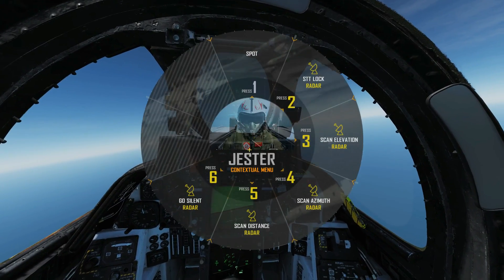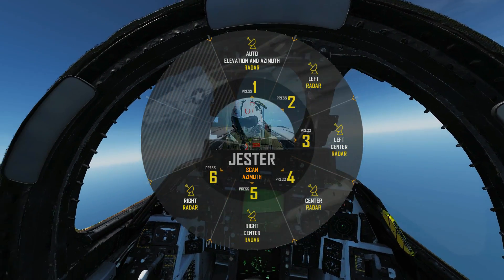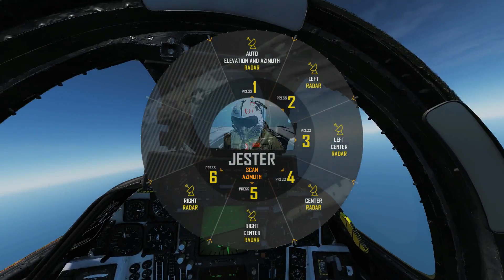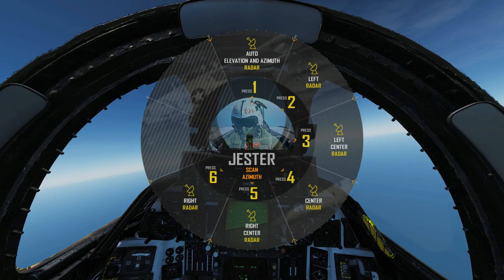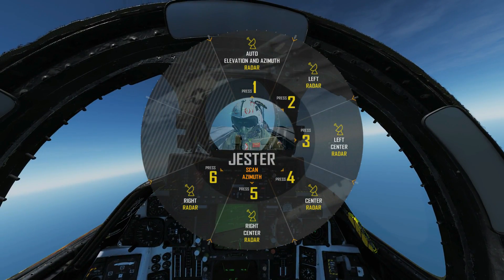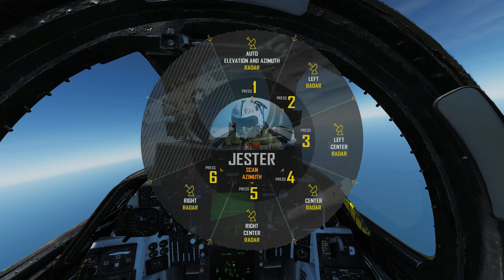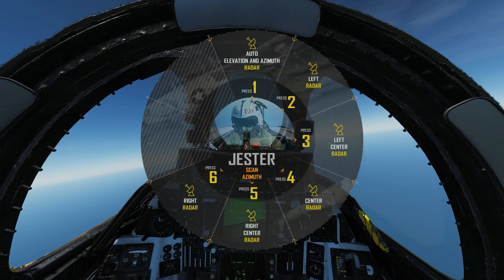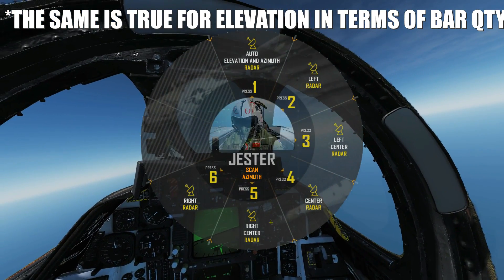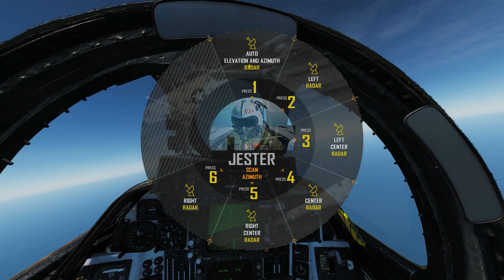It's going to be pretty much the same thing with the azimuth. Auto elevation and azimuth, or scan center, center-left, center-right, or right — because we can slew that radar. Note that a human RIO will have more control: not only can he slew the radar left and right, but he can also make the scan width wider or smaller. As far as I know with AI Jester we don't have this option — all you can do is keep the standard scan width that Jester chooses and control the slew left or right. Again, as soon as we've finished, put it back to auto elevation and azimuth.